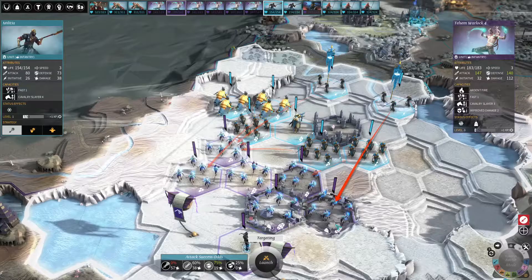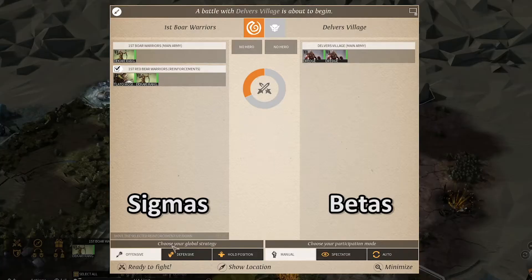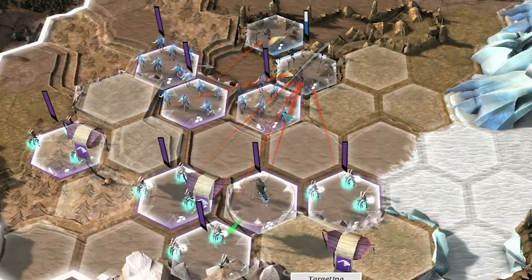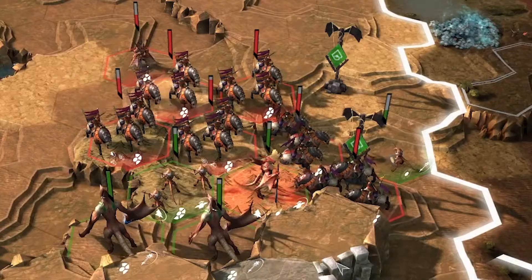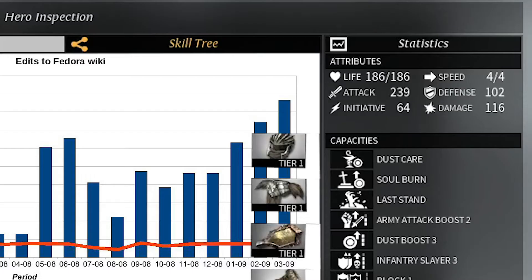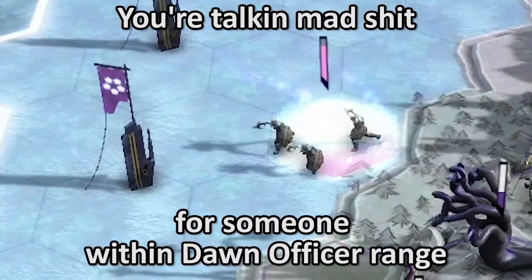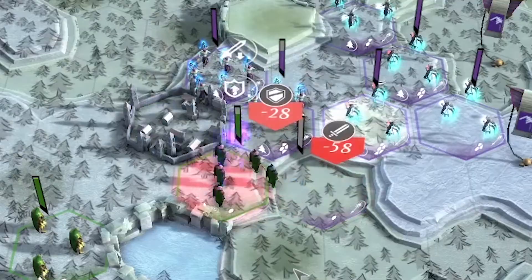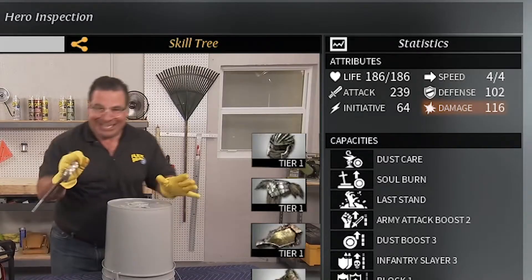Combat takes place in the game world, drawing in any units within the border. Each turn you can give each unit a suggestion on what to do, press play, and watch as none of your units get a turn because the enemy units have higher initiative. Stats include: life, speed — how many tiles it can move — attack likelihood of hitting, defense likelihood of taking reduced or no damage, initiative — which determines when a unit gets its turn — and damage.